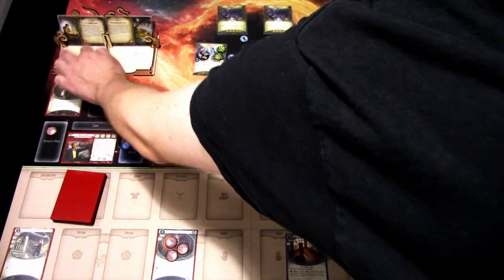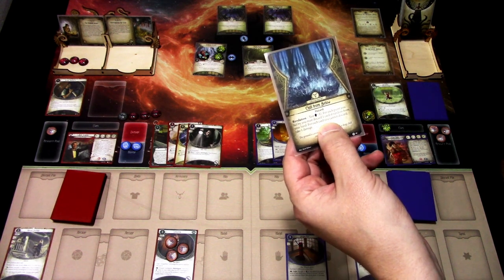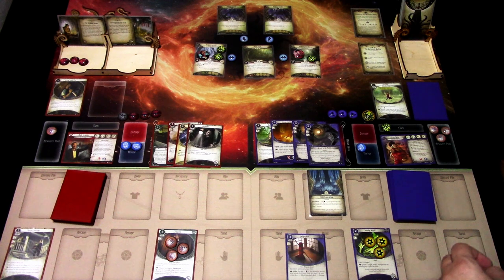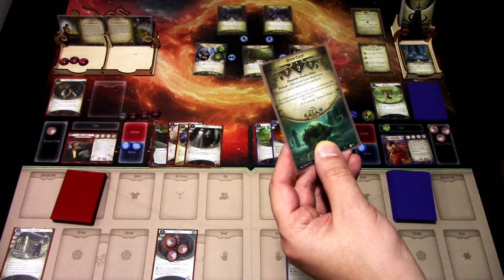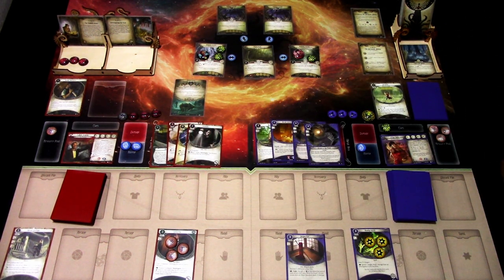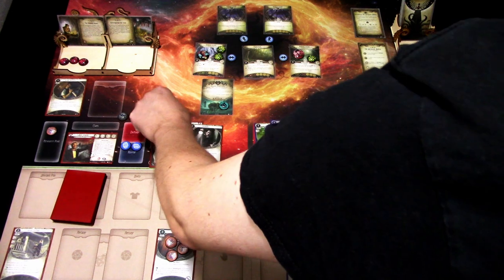Turn two. We add a Doom to the agenda. Lily's encounter card is Chill from Below — test Willpower 3; for each point you fail by, discard one card at random from hand; for each card you cannot discard, take one damage. Testing three versus three, I won't boost this since we want to play Arcane Initiate. We draw a zero and pass. Bob's encounter card is Grave Eater, which comes into play engaged with Bob. I think Bob can try to defeat it on his own.